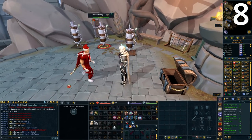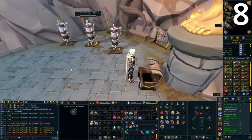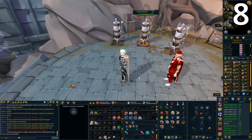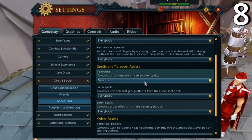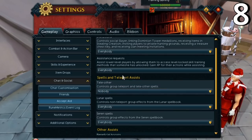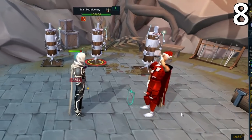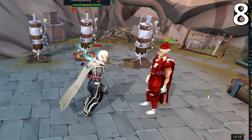Make sure you have Accept Aid enabled. This is useful in PVM situations, especially for learners, as people can use spells like Intercept or Heal Other to protect you. For example, if I cast Intercept on someone, any damage they take for 10 seconds will go to me instead. Go to Settings, Gameplay, Chat and Social, Accept Aid, and set everything to 'everybody' — but set 'teleport other spells' to 'nobody' so you can't be teleported to the Wilderness. Everything else from Lunar spells is welcome.